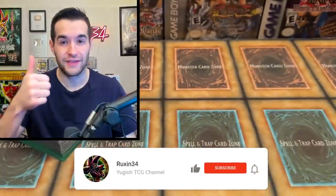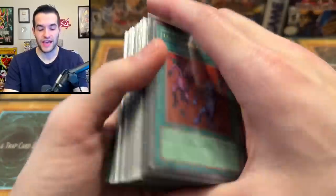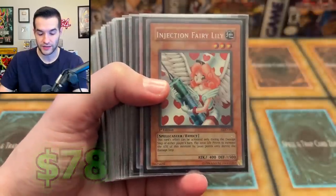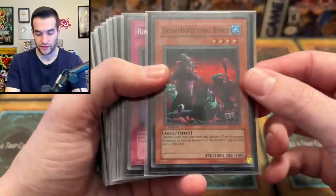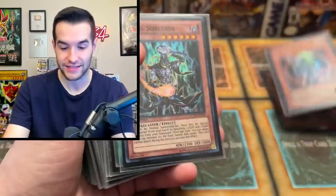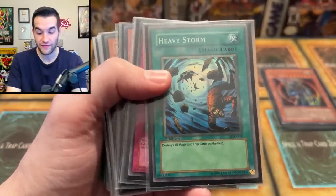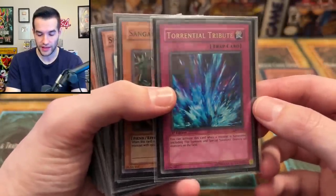This Ultimate Rare Piercing Moray is part of the giveaway — simply like the video, be subscribed, turn on notifications, and let me know what you think about GOAT Format. Now we check out the deck we bought. We have Delinquent Duo — First Edition Magic Ruler, so we're not messing around. We've got Injection Fairy Lily First Edition. We've got a Tribe Infecting Virus First Edition, that's very nice. First Edition Ring of Destruction. First Edition BLS from Invasion of Chaos. Chaos Sword from Legendary Collection, Yu-Gi's World — nice super, actually worth about 10 bucks. First Edition Heavy Storm — yeah, Heavy Storm is legal in this format, insane. Torrential Tribute First Edition from Labyrinth of Nightmare, also really cool.